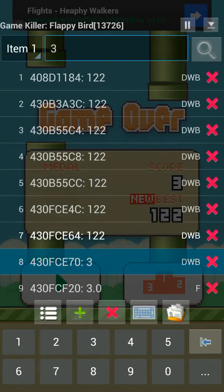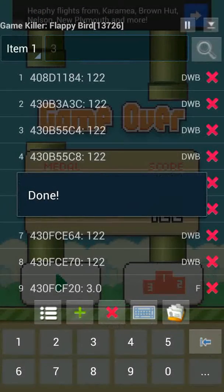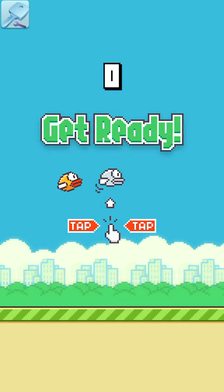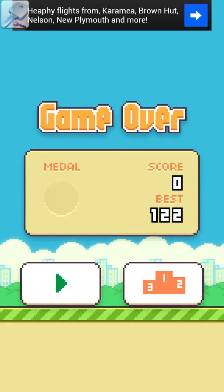Once this is done, you can already begin to see it. Now you close it, and you'll see that the score is 122 and the best is 122. And that's all there is to it. If you play again and die, you'll find that your best is still 122. I hope this video was helpful — please like and subscribe if it helped you, and share it with your friends.